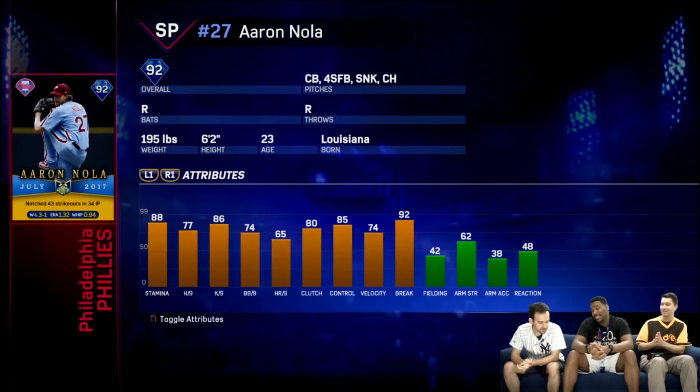The next card will be a 92 overall Aaron Nola. He's a diamond from the Phillies. I don't know about this card. The best pitch he has is a curveball, then a fastball sinker. You could really come at hitters with a curveball maybe the first pitch, then a sinker, then a fastball, and if you need another pitch go to the changeup. His control is very good. The velocity is at 74, but the break is what I like about this card.